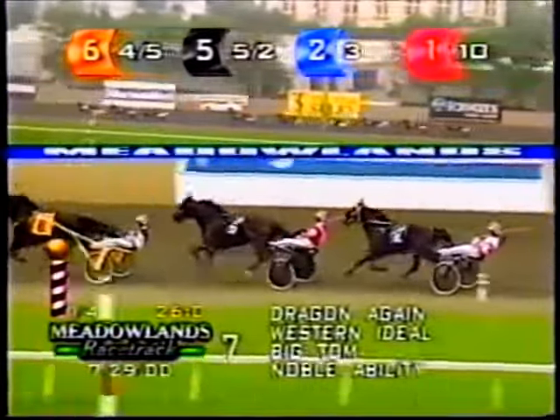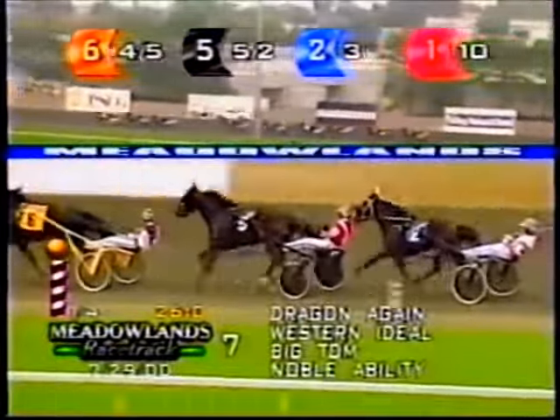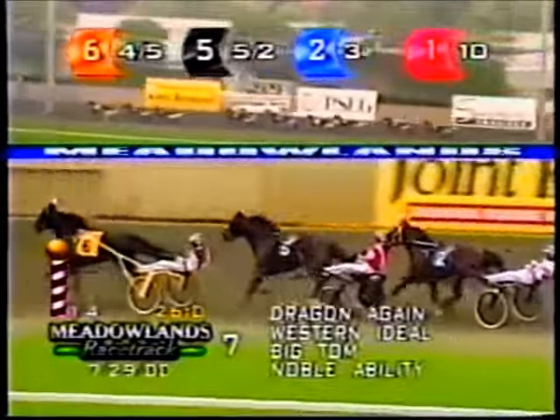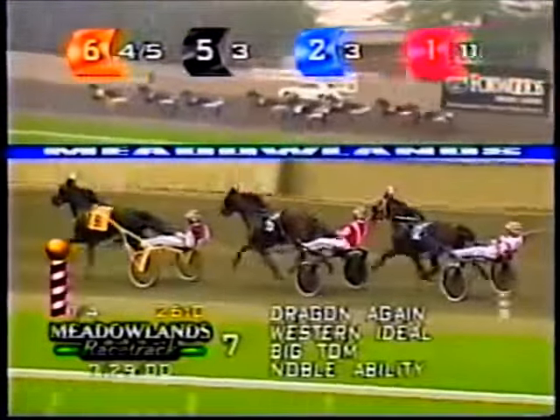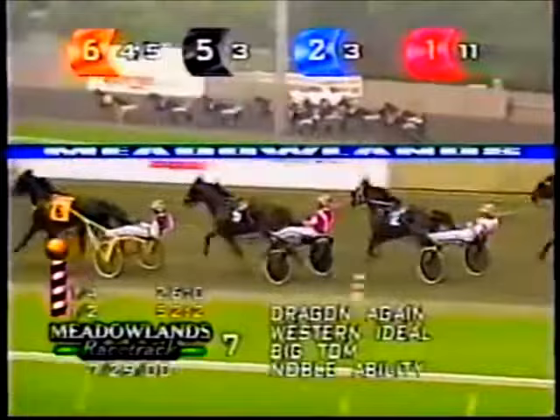Noble Ability is gapping for it, Color Me Bast another two back in fifth, followed by Give Me What I Need. Day in the Life starts up on the outside in seventh as they pace past the half in 52 and two — sizzling fractions. Cam Knows Best is eighth on the outside and Royal Flush Hanover trails the field.